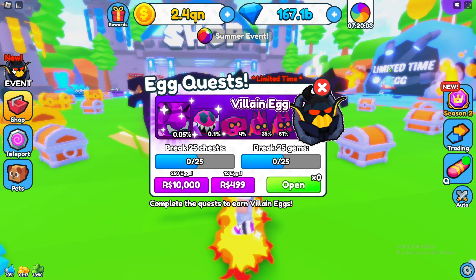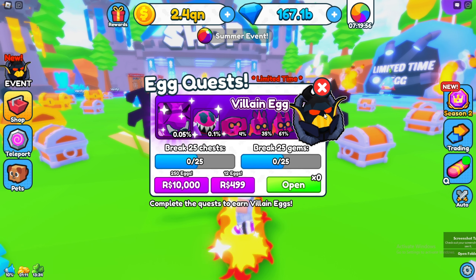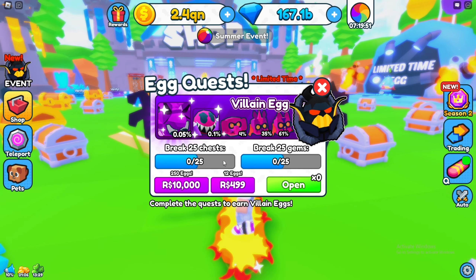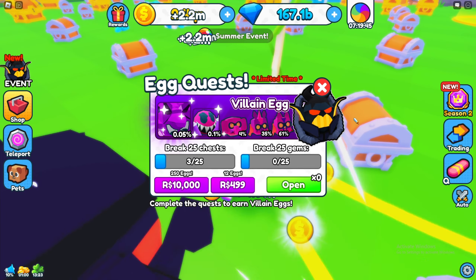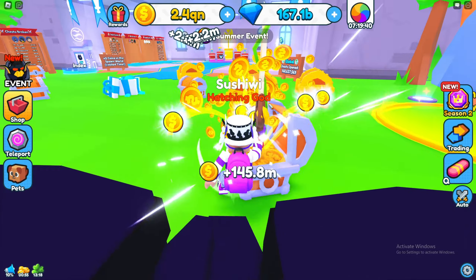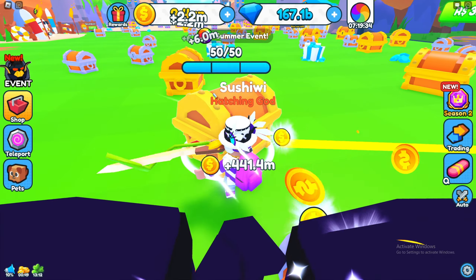There's this brand new event button, and when we click on it — this is a huge update. There's a brand new villain egg, and basically you have to complete different challenges to unlock different eggs and get different pets, which is pretty cool. Let's go ahead and try to break the 25 chests we need for the very first challenge.